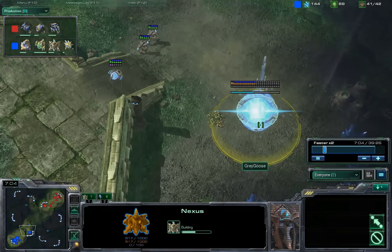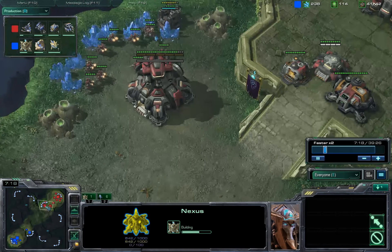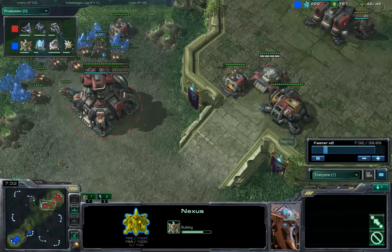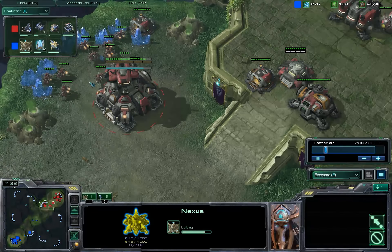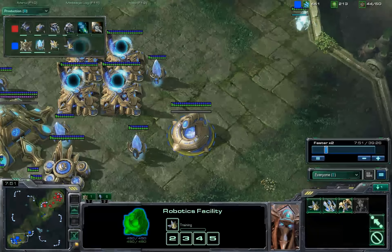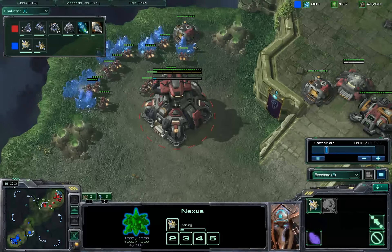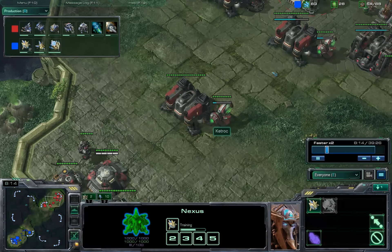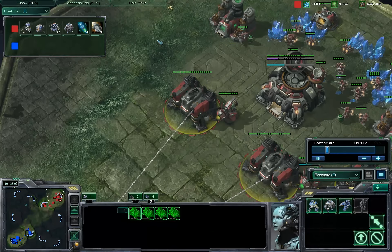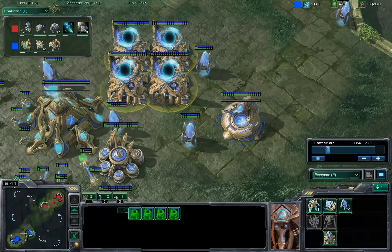Protoss mostly decided just to try to match me in economy rather than going for an all-in rush. He does just enough harassment to do a little bit of damage to me, at the same time trying to take an economic response. Looks like he has 4 warp gate and a robo facility, which he should be able to support once he gets this second base saturated. At the same time I'm getting my upgrades for my bio and deciding to go 4 racks prior to the factory. I guess I scouted this, so I know he's going to be producing quite heavily to start.